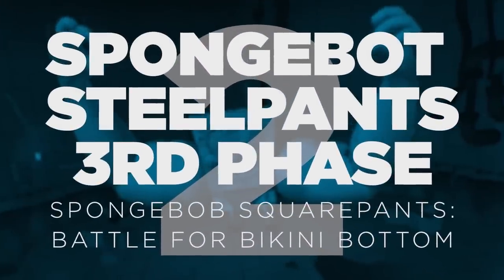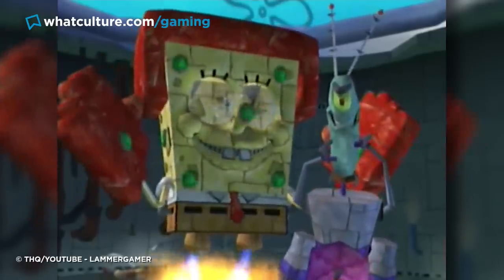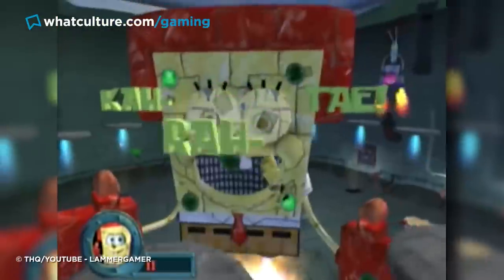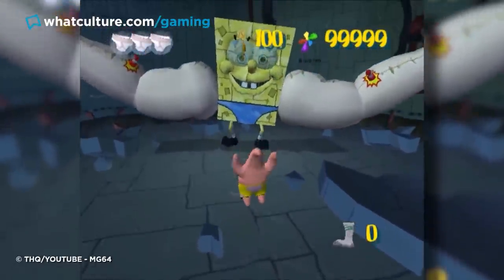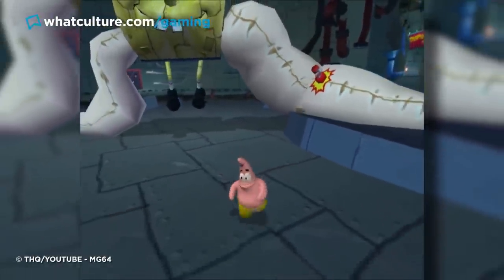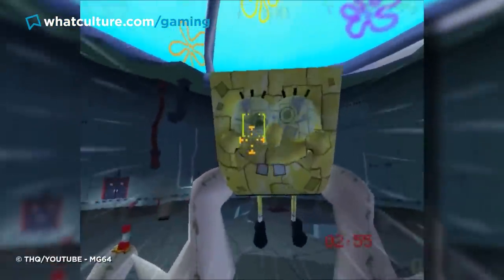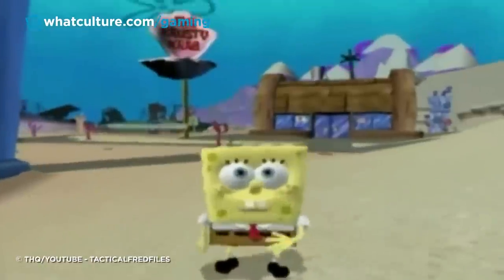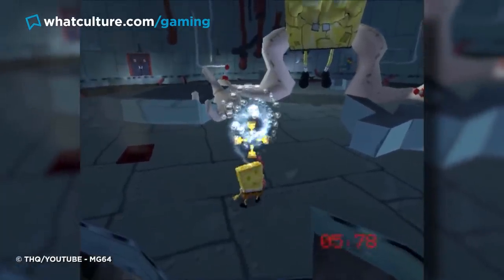Number 2: SpongeBot SteelPants Third Phase – SpongeBob SquarePants: Battle for Bikini Bottom. The final boss in Battle for Bikini Bottom is SpongeBot SteelPants, a giant robot version of SpongeBob sicked on him by the malevolent Robo-Plankton. The boss has two phases, but fans discovered a third unused phase in the game's code where SpongeBot sprouts huge inflatable muscular arms and dons a speedo to fight Patrick. Though this phase can't be played to completion, many of SpongeBot's attacks and taunt animations are included in the game's files, suggesting it was relatively far into development when it was cut. The third phase was briefly featured in a trailer for the game on a bonus disc of Mario Kart: Double Dash, though most players quickly forgot about that fleeting glimpse.